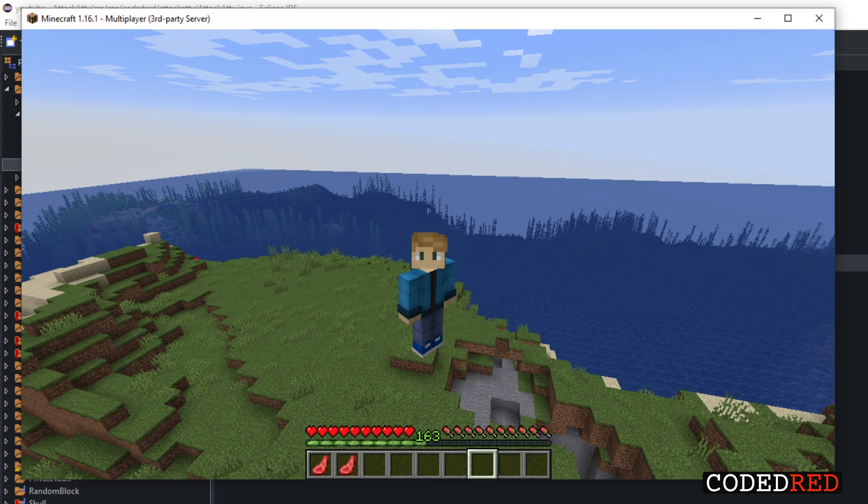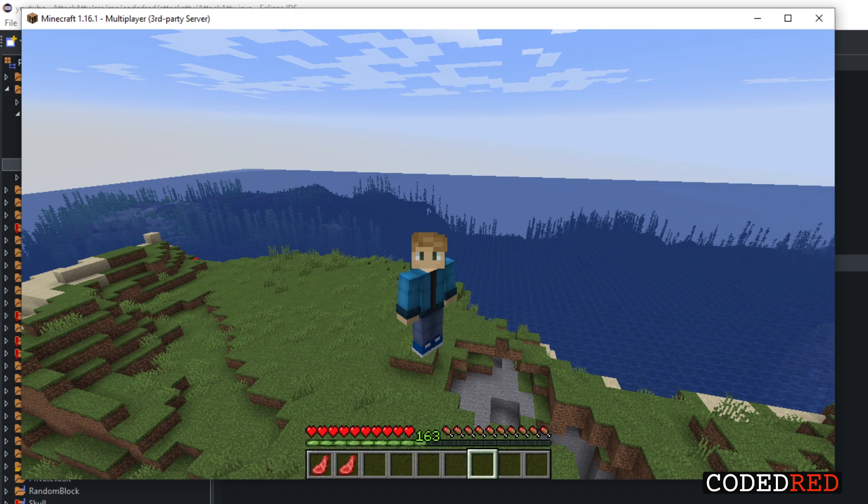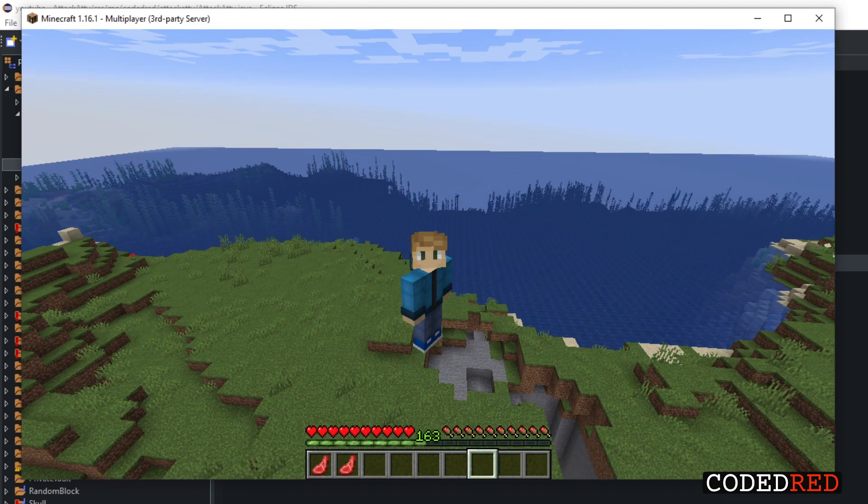Welcome to the advanced Spigot coding for 1.16 series. Today we're talking about attributes. In 1.16, they got rid of the NMS way of doing attributes and want us to use the actual Spigot API method, which is really simple — it's only about one line of code to make the attribute modifier, so this episode is going to be pretty quick.